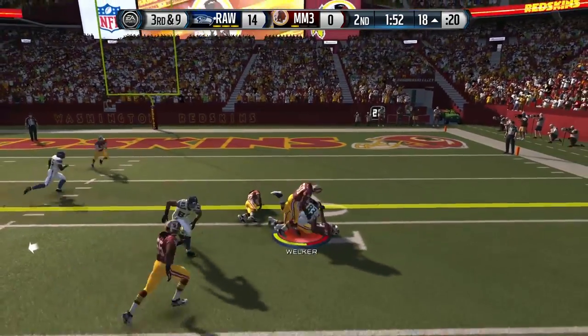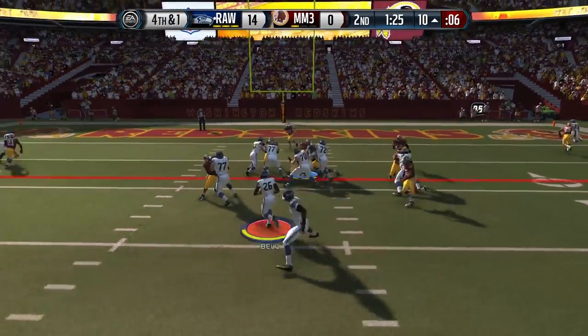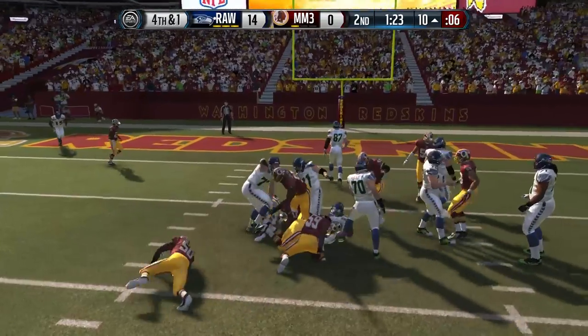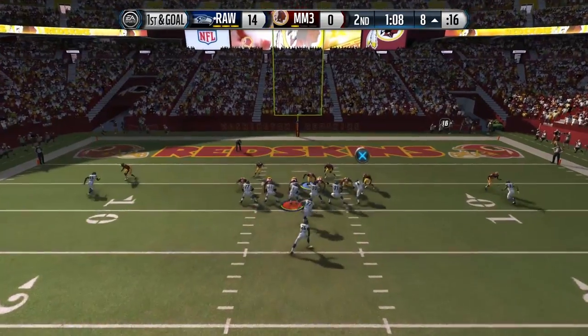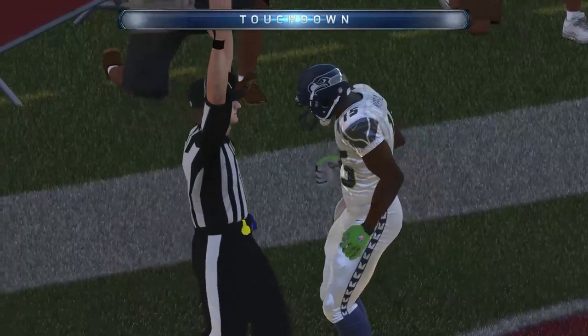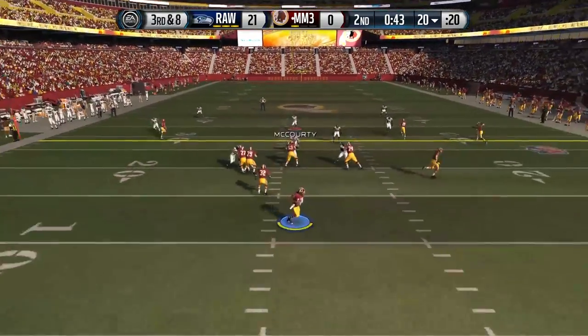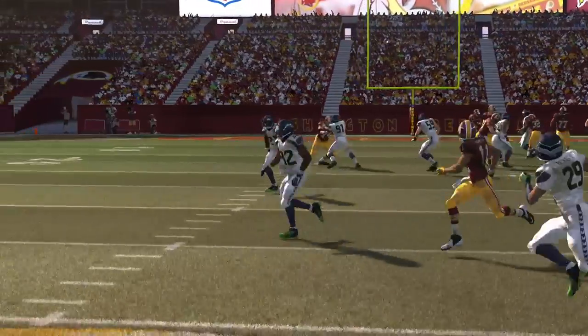Great field position at the 18 yard line. We get a near first down with Wes Welker on third and nine, setting up fourth and one. I run it right up the middle with Le'Veon Bell for the first down — easy peasy. That sets up another touchdown pass to Brandon Marshall on a simple out route at the goal line against man coverage — very difficult to defend.